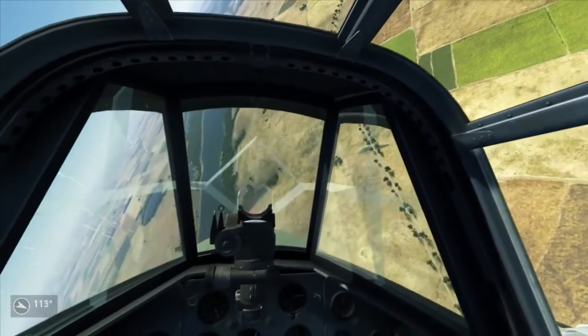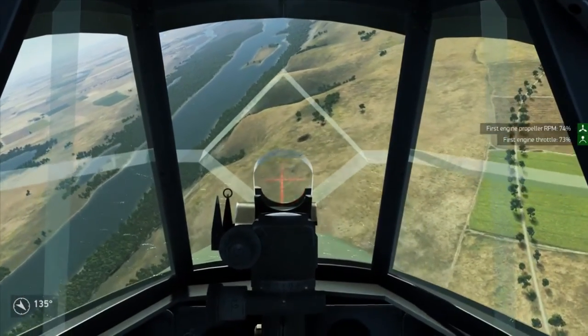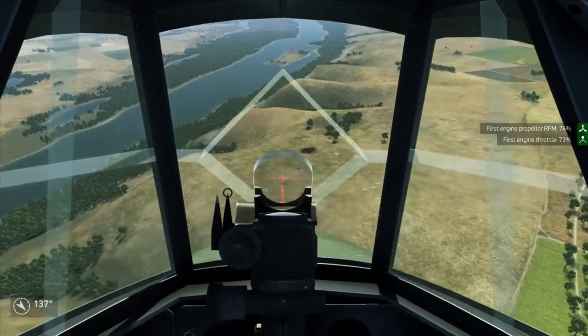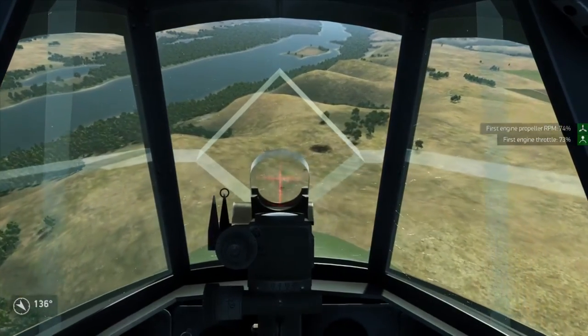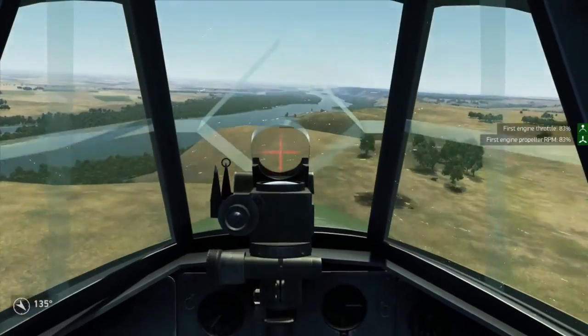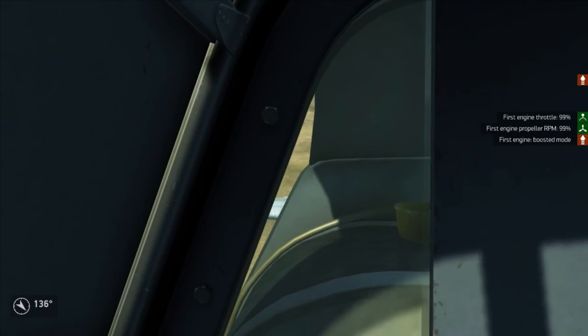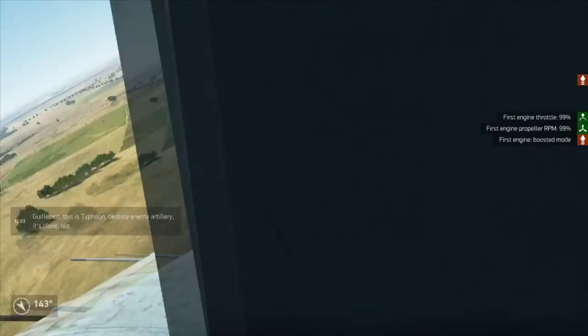Alright, let's do another one. Line up, throttle back, crosshair a little over the target. When it passes below, drop the bomb and pull up. That looks like a nice hit too.